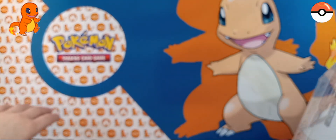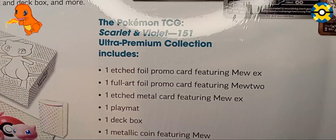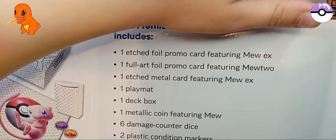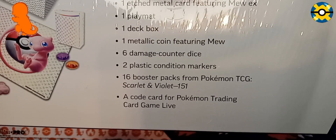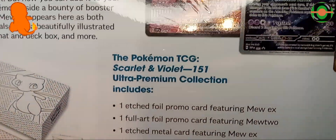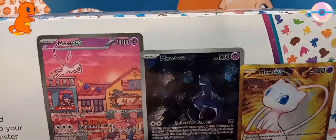I'm gonna turn this over. I'm gonna show everything that comes in it. I gotta go like this. There's so much. Right at the bottom. That's everything and then you also get these three cards. And gold!